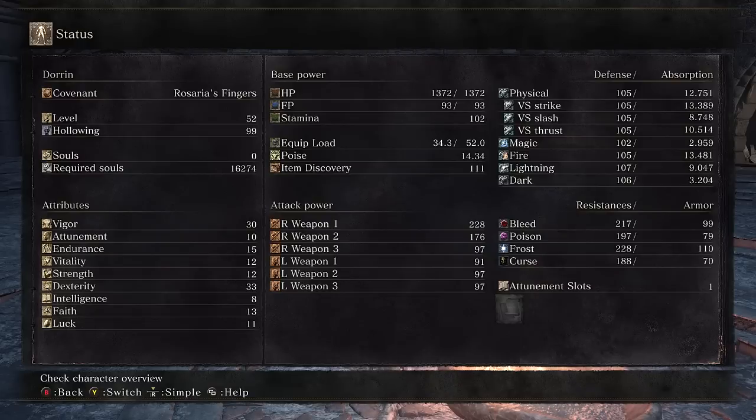If my Dark Souls 2 build wasn't quite working out, let's see how my Dark Souls 2 Scholar of the First Sin build works out. I got myself to 30 Vigor and 30 Dexterity.